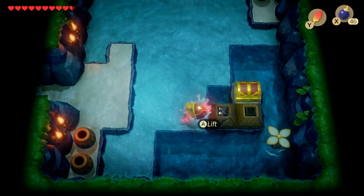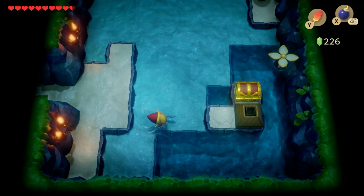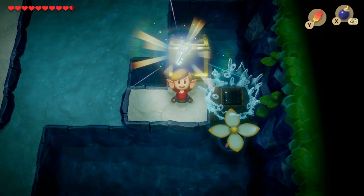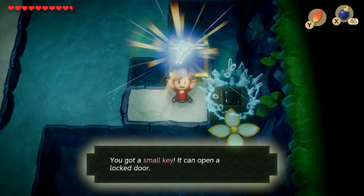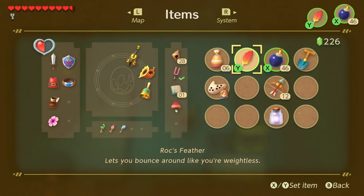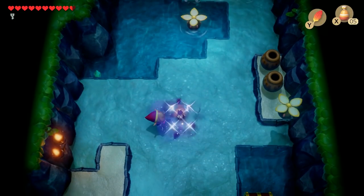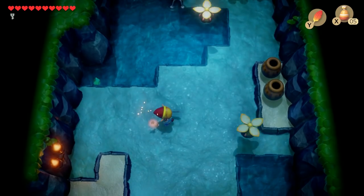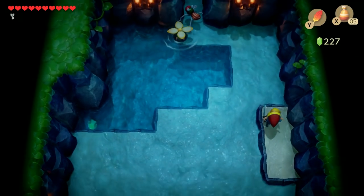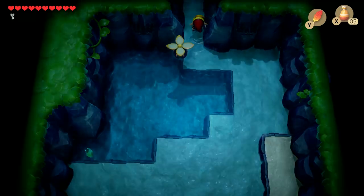Over here we got a cracked block we can destroy with our bombs. I don't want to use a bomb arrow for that, though. I can do other things while I'm waiting for the bomb to explode here. Get that guy out of the way. I want to have magic powder coming up here for the anti-fairy. There we go. Sometimes I can't seem to grab that fairy without swinging my sword.